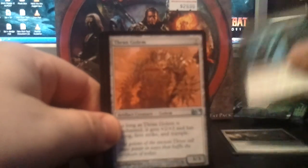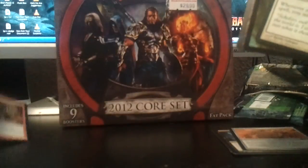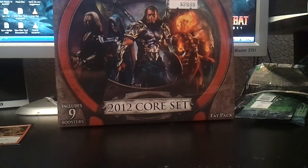Got three more packs left in the nine packs, and then I'll bring you the Fat Pack. I'm not gonna really get through the Fat Pack too much — I'm sure you guys have seen a billion Fat Pack videos. Alright: Russet Sentinel, Vampire Outcast, Thran Golem, Mesa Enchantress. And the foil is a Manic Vandal. Can't really hope for too good of foils after pulling packs like that. It's pretty ridiculous.